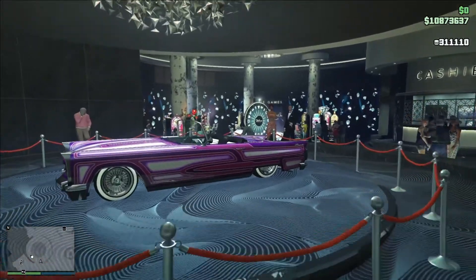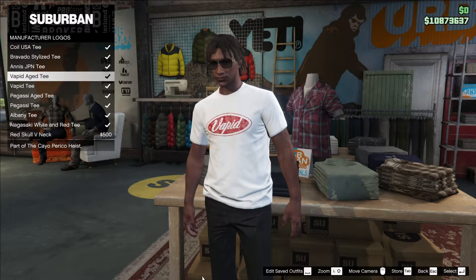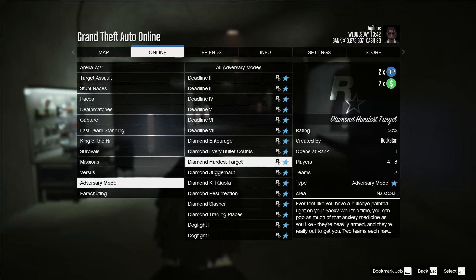The podium vehicle in the casino is the Vapid Peyote Custom. If you already own the Vapid t-shirt you will get the same t-shirt in faded condition. In Bunker and Diamond Casino adversary modes you earn double rewards this week.